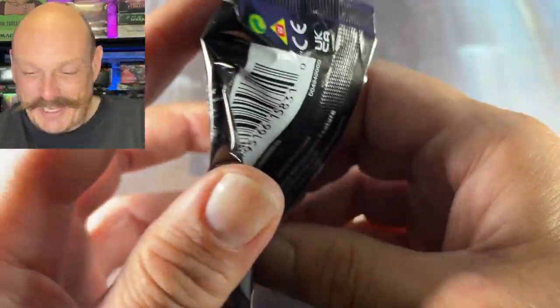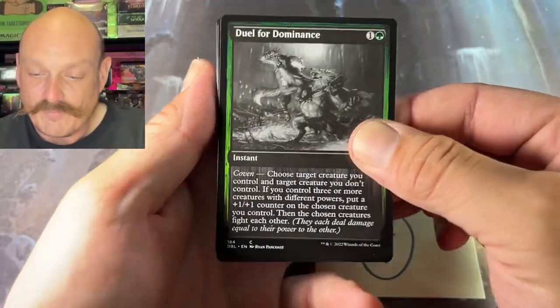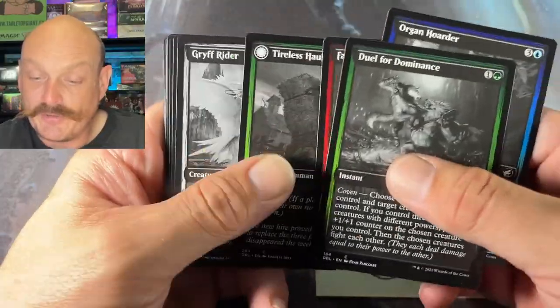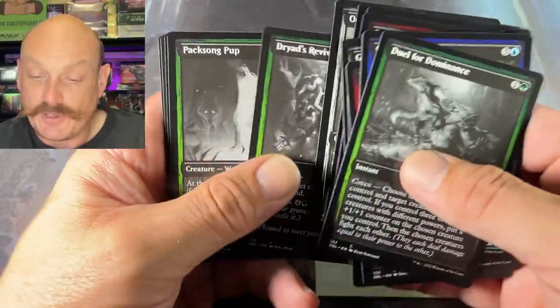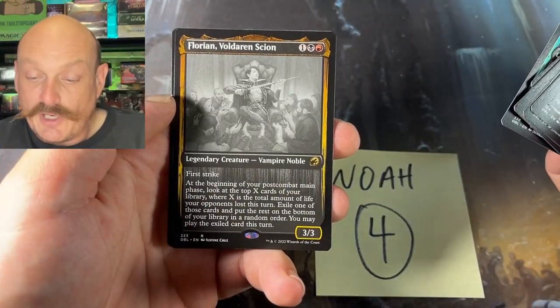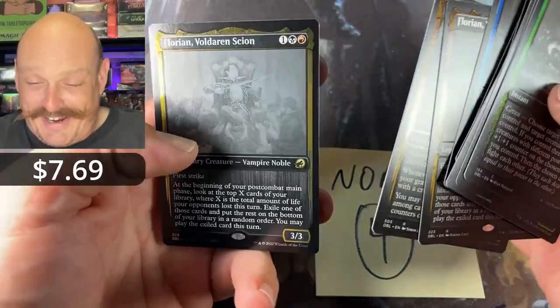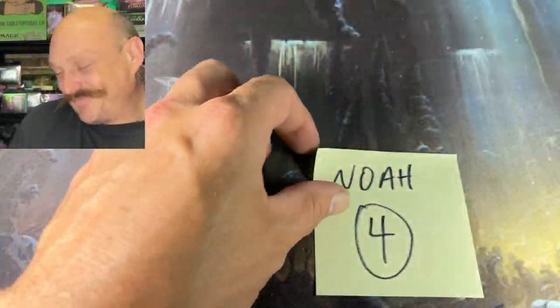Last pack, guys! If you're new around here, drop us a like, support the channel, we appreciate it. Leave a comment. Duel for Dominance with the Organ Hoarder — there's some creepy stuff in here. Come on, Florian! Well, we didn't hit the giant bombs this time — it is what it is. Coming up this week: Double Masters, more of that, Modern Horizons 2 collector box, Zendikar Rising member box. Lots of Dominaria stuff coming up on channel. Stay tuned, thanks guys!